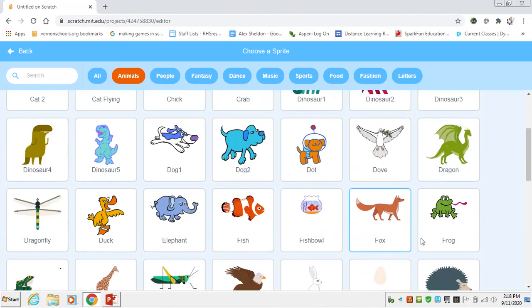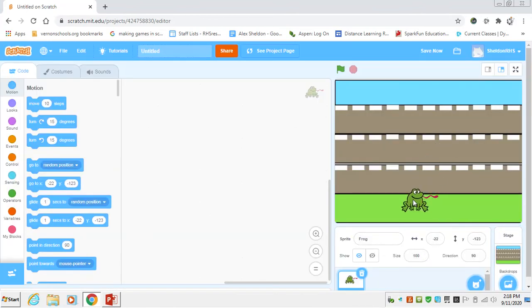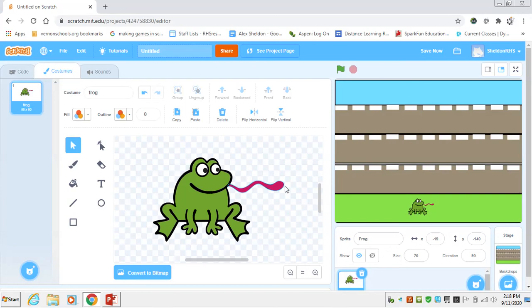There is a pre-loaded frog sprite available. It's a little big right now, so we just change the size from 100 down to around 70 — though you can make it any size you want. Before we start coding, we go to costumes and get rid of the little tongue element.